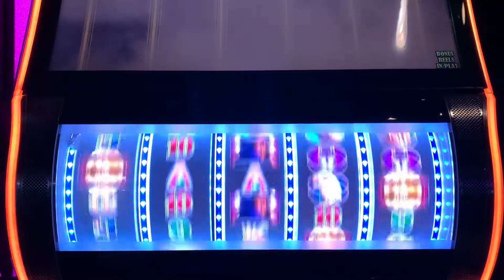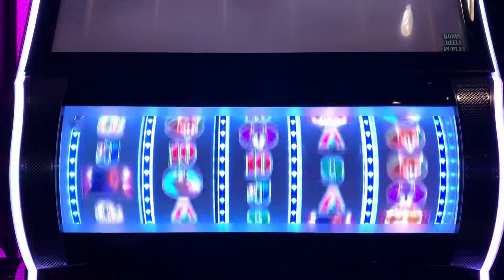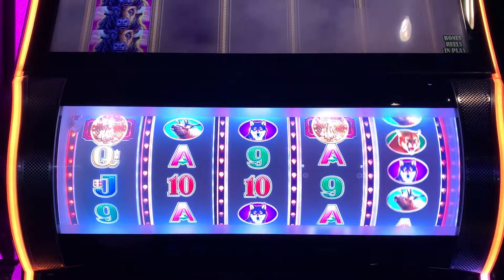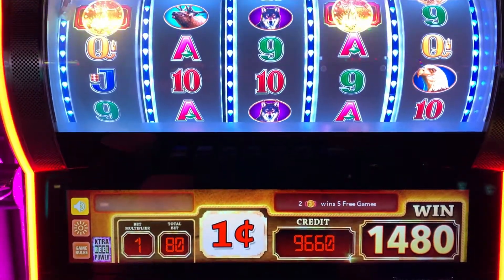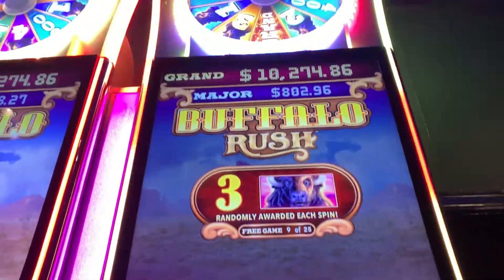Oh, we got two wilds and nothing in the front to pay off for. Let's go ahead, come on Buffalo. We got one coin there — oh yeah, we got another coin. So we re-trigger! Alright, five more spins — eight more spins. Can we get a third coin? No. Alright, so now we got another set of spins. That isn't bad, we can do that. We got to spin again.